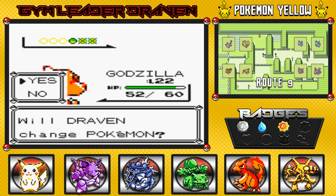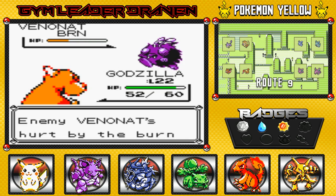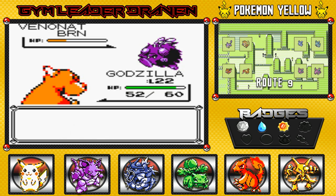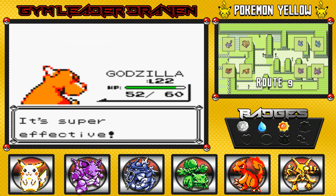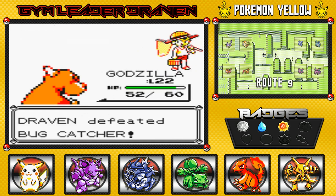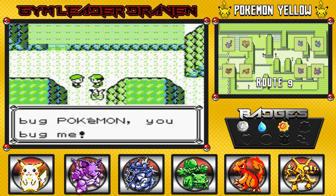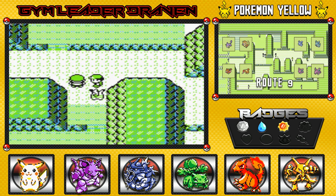Coming out with a Venonat — finally a change of pace. Ember attack — burned his bug to the ground. Disable attack doesn't work, but ember finishes him off. Good job Godzilla. The trainer says 'I don't like bug Pokemon, you bug me!' — I'm flipping you off, buddy.